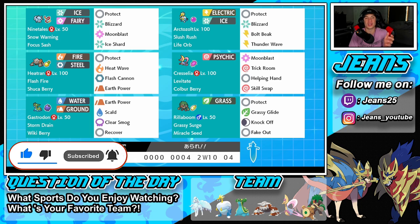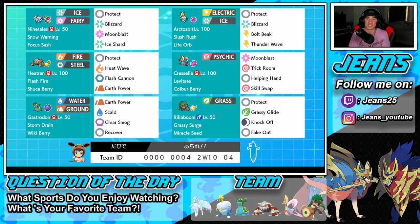A lot of weather teams have been used in Series 9 like rain, sandstorm, and drought, but hail never gets any loving — so we're gonna give it some loving today and show off why it's actually rather strong. Starting top left, we have Alolan Ninetales to get that hail started with Snow Warning. It has Focus Sash so it doesn't get one-tapped, plus Protect, Blizzard which hits 100% in hail, Moonblast for our other STAB move, and Ice Shard for first-turn priority.